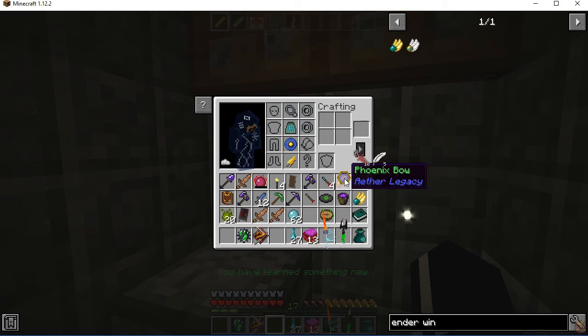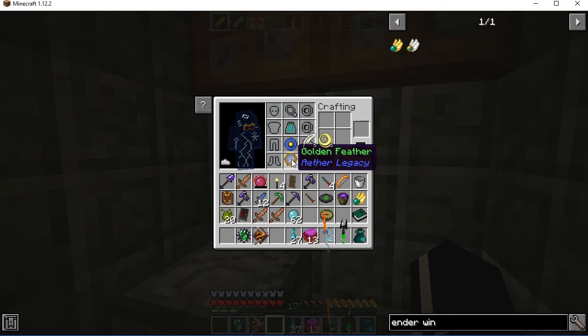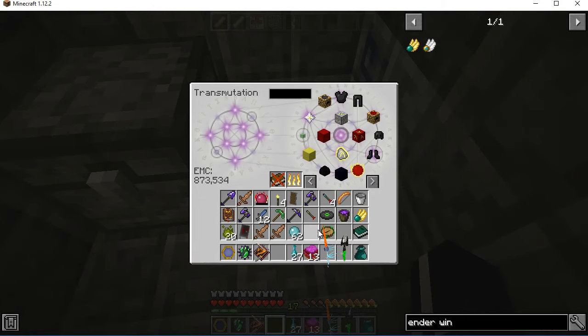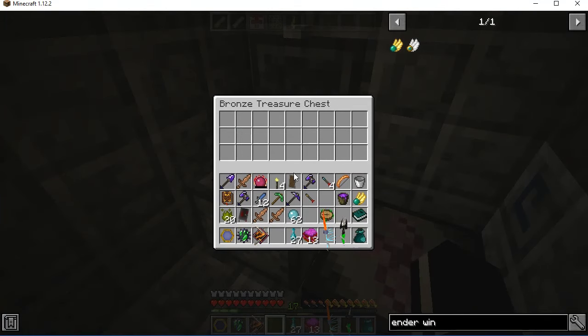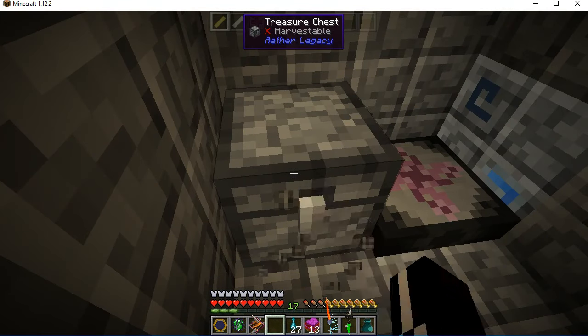Scan flame sword. I can scan the phoenix bow — that's good. Can't scan the miscellaneous accessories, that's kind of a bit of a downer, but I consider that fair. Did I try scanning the lightning knives? Apparently you cannot.